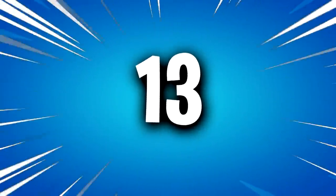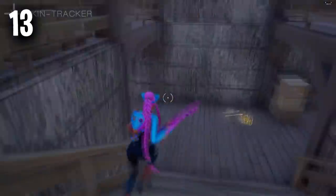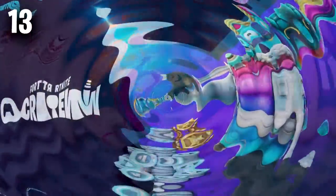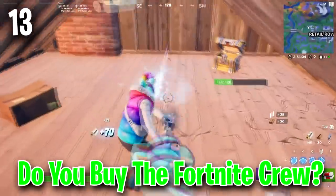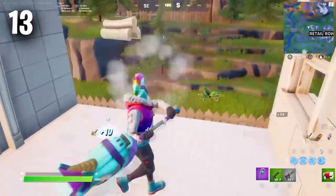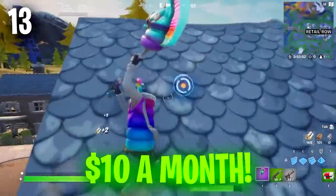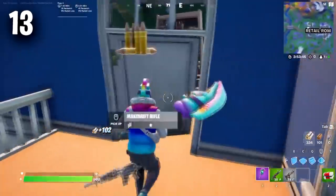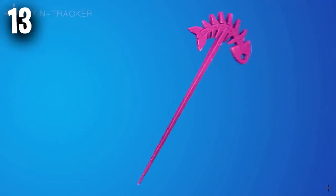Coming in at the number 13 position, we have the brand new Skellyfish pickaxe. This is the brand new Fortnite Crew pickaxe for April, and since it hasn't been released yet, you will see a lot of these Fortnite Crew players using the Puffcorn Pickaxe from the March Fortnite Crew set. These players don't spend too much money on Fortnite and tend to save their money to purchase the Fortnite Crew packs each month. This is a pretty cool deal — they get an amazing combo of items, a thousand free V-Bucks and the Battle Pass for only $10 a month. It really does seem like a bargain and these are still some of the best looking cosmetics available.